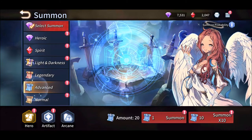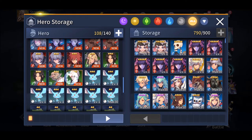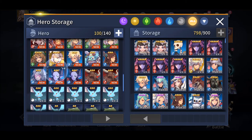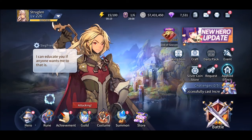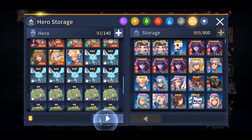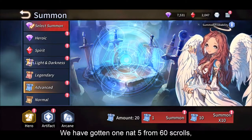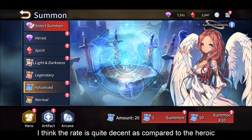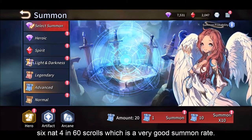Do we have space to summon 20 more? Let me just shift some into the storage first. We still have 20 more but let's shift some into storage. We have gotten one nat 5 from 64 scrolls and tons of 4-stars. I think the rate is quite decent compared to the heroic whereby you get one guaranteed 4-star for every 10 summons. We got more than 6 net 4s in 60 scrolls which is a very good summon rate.